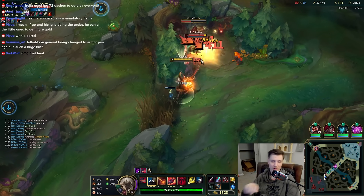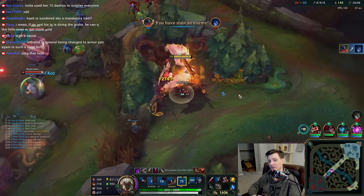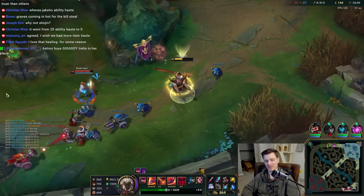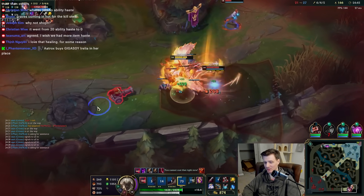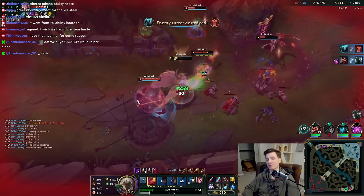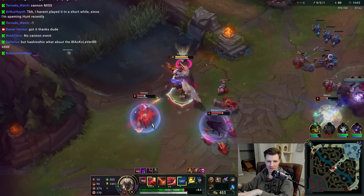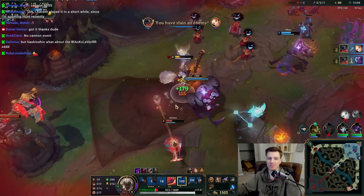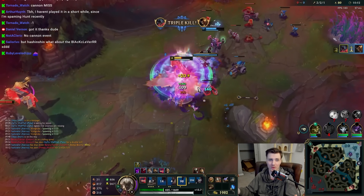Today we're going to be talking about two champions and two items. I just played League for 16 hours in season 14 and I have a pretty firm grasp on what items are going to be good. We're focusing on Mordekaiser and Aatrox. The two items I'm talking about will overall be the best in top lane, at least for AD and AP champions.